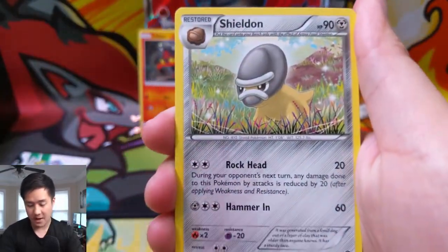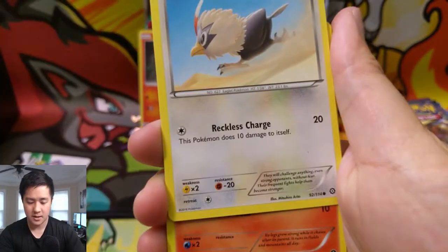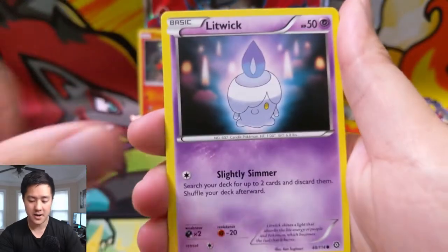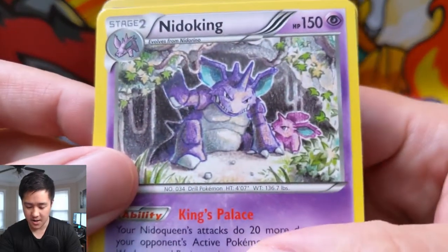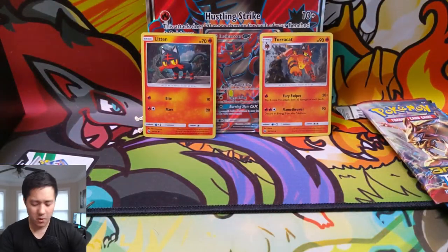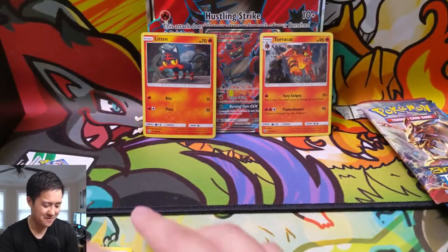Alright, for our first pack we have a Shieldon, Fletchinder, Dewott, Rufflet, Ponyta, Meowth — oh, he looks very surprised — Litwick, Hoppip, a Bergmite Reverse, and then a Nidoking Regular Rare. That's a pretty cool art.